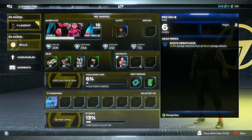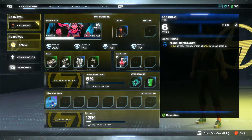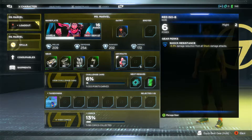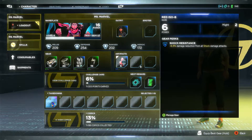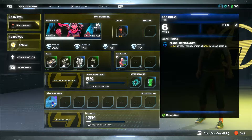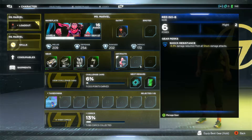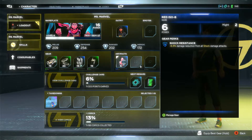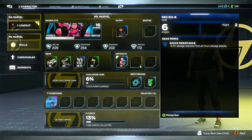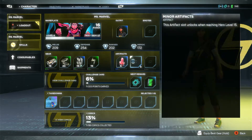You've got artifacts. These artifacts work in just the same way as gear pieces, but they're basically upgrades - artifacts that you carry around. They're basically another level of gear. This one is power 6 and might 2. The perk on this gear is shock resistance: 6.3% damage reduction from all shock damage attacks. You've got a possibility of carrying 3 artifacts as you level up.